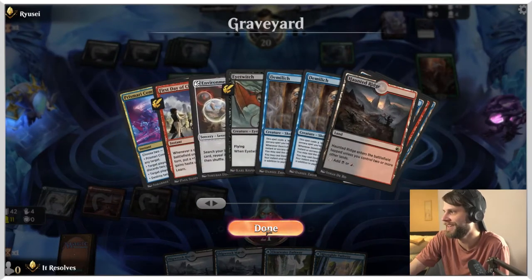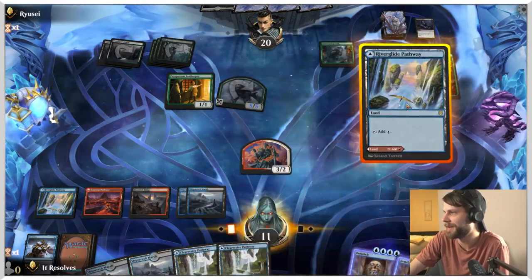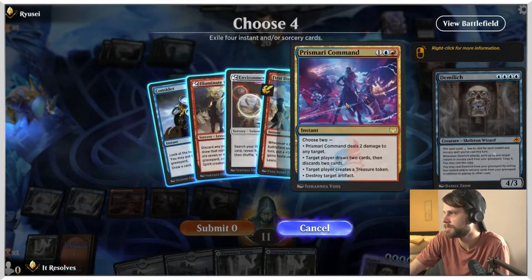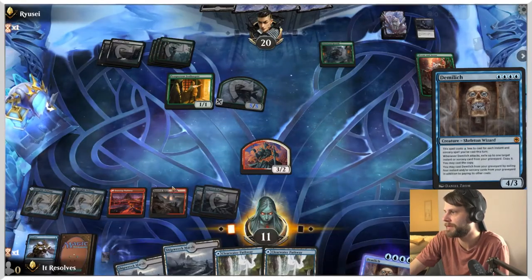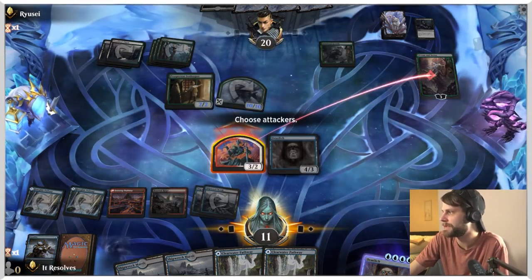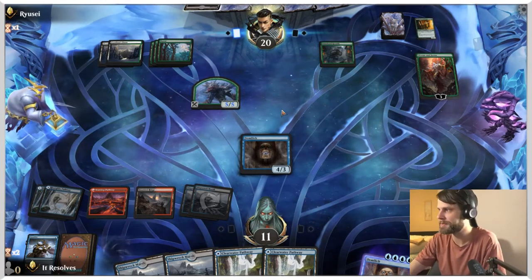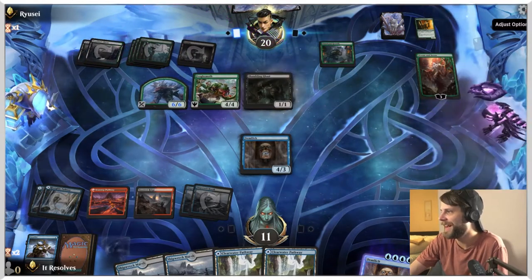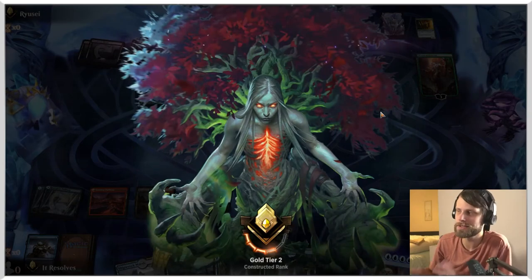No blocks. They just get to double all their power and toughness — that's so good. We're going to try an attack here but fully expect that to die. I think this is a pretty solidified loss for us. Drawing four lands off of that was really bad. I'm going to go ahead and concede here — let's just move on. We know we're not going to win that game. I think we played it incorrectly and definitely didn't keep the best hand, so let's just see what we can do in the next one.